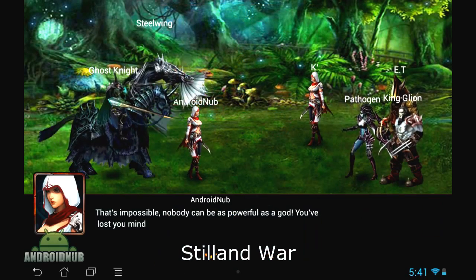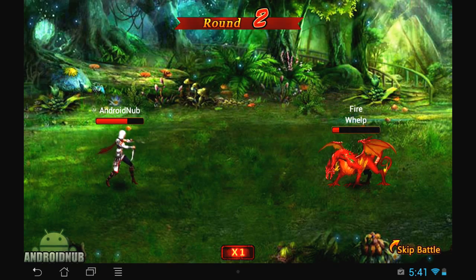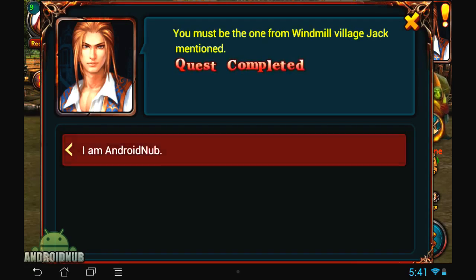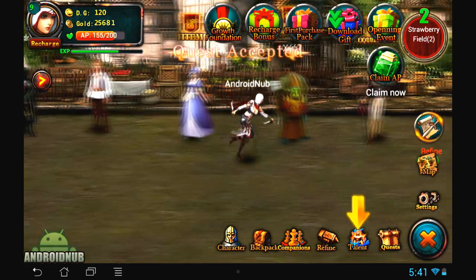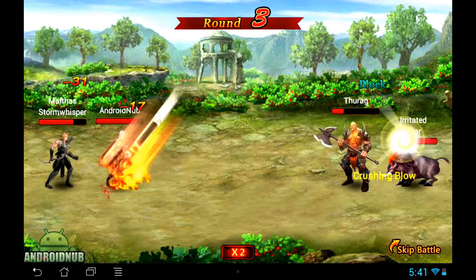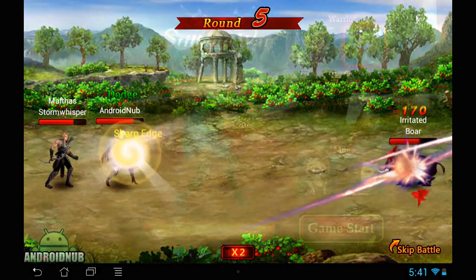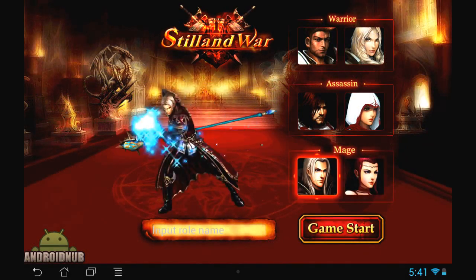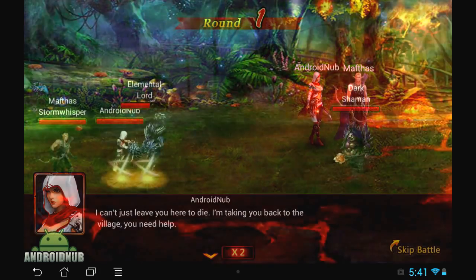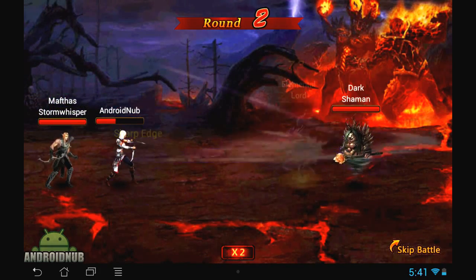Next we have Still Land War, a 2D online RPG published by UGameHome Technology. This is one of those online games where you run around town accepting quests, with auto-move that automatically moves you to your quests, and instance-based missions involving turn-based combat that you have no control over — your character automatically attacks. When you start off there are 3 different classes: Warrior, Assassin, and Mage. There is story and character dialogue that keeps it interesting, and the combat isn't too boring to watch — they make it 2x speed to speed it up. Decent game to check out.